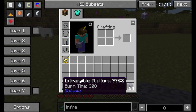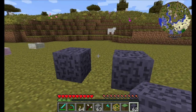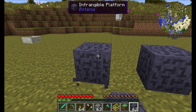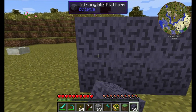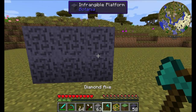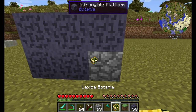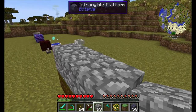Here's the Infrangible Platform — a creative-only item designed for mapmakers. You can't get it unless you're in creative mode, and you can't break it unless you're in creative mode either. What's cool is you can make it look like any other block simply by right-clicking on it with that block. So you can make it look like anything you want, and it can't be broken.